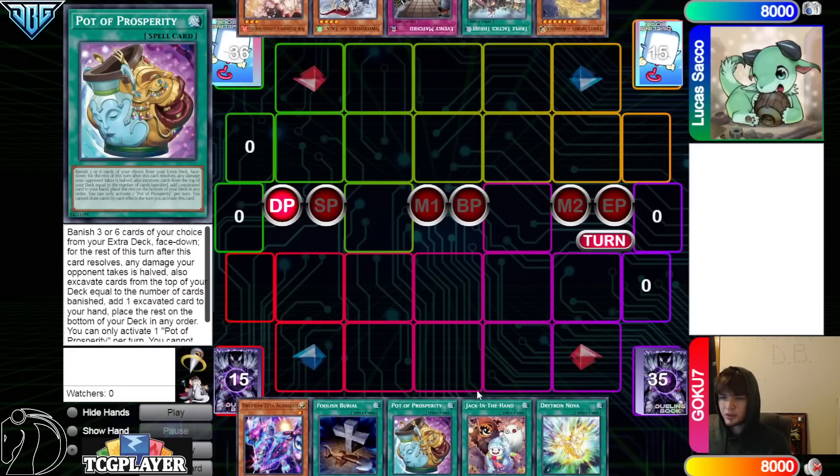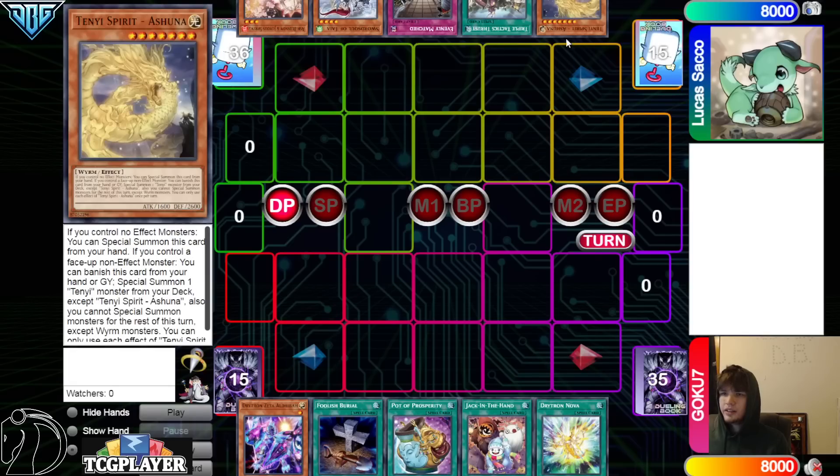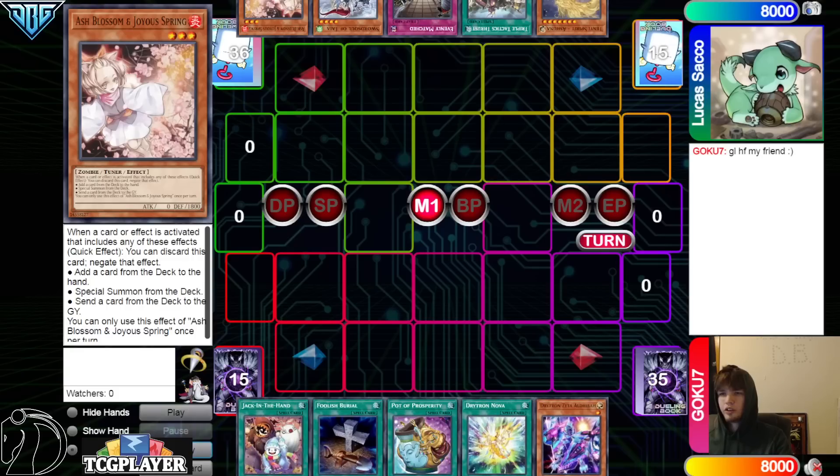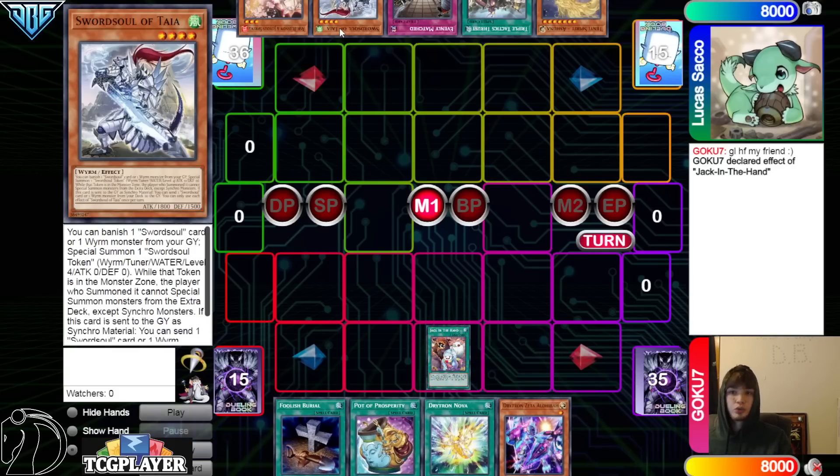Goku 7's opening hand has Zeta, Foolish, Prosperity, Jack in the Hand, and Nova. They have Ashina, Tasking, Evenly, Taya, and Ash. So we're looking at Drytron going up against Swordsoul. Swordsoul can make Chaofeng, which does shut this deck out completely.